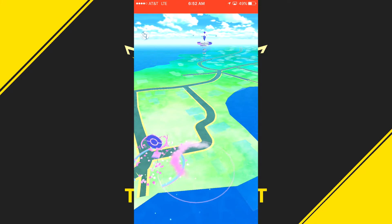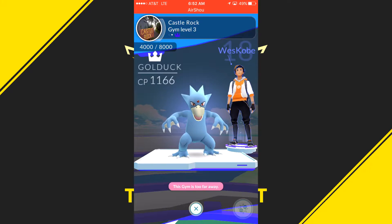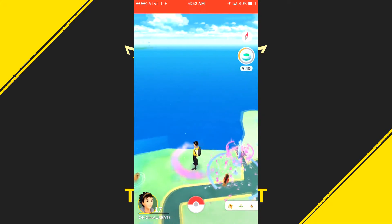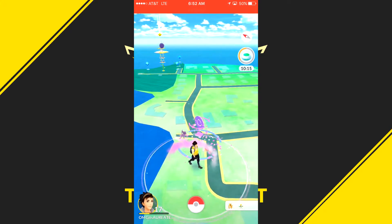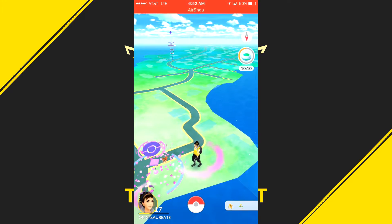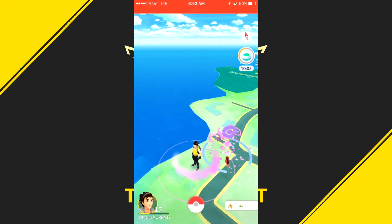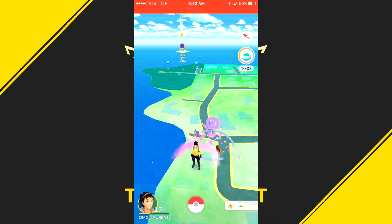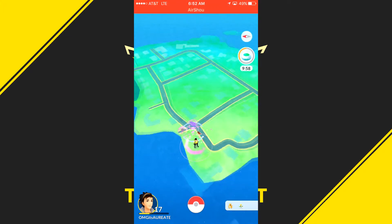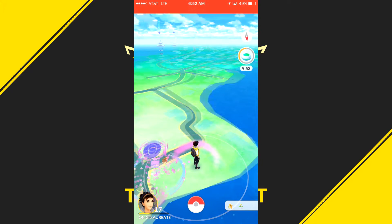They are so good, so helpful. And what this allows you to do is put down lures at all three at the same time and maximize the amount of Pokémon you're gonna get. You can also see I've done this at my little Pokéstop right next to me — I've put down a lure and a bunch of Pokémon have been attracted, and I'm also using incense.